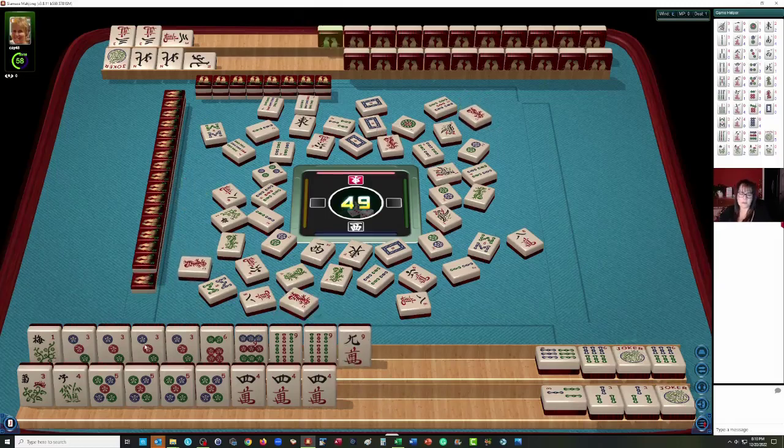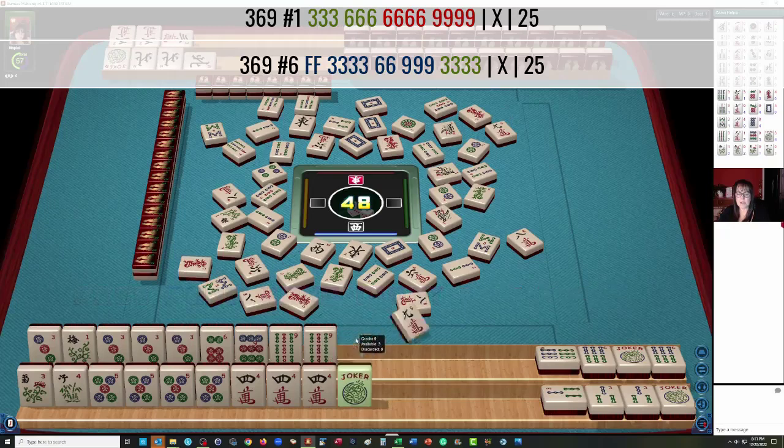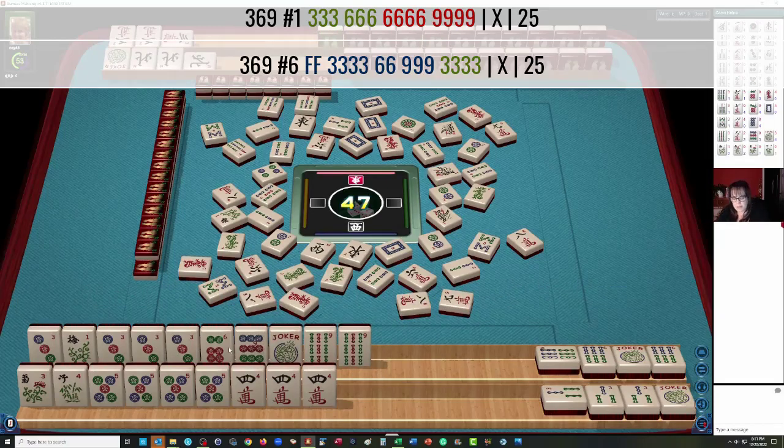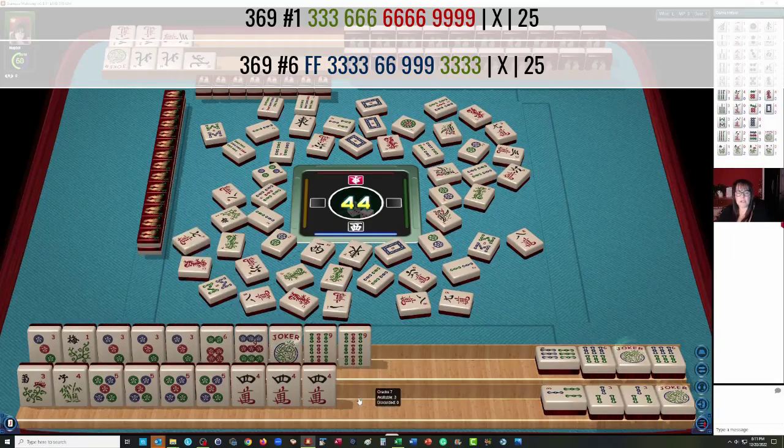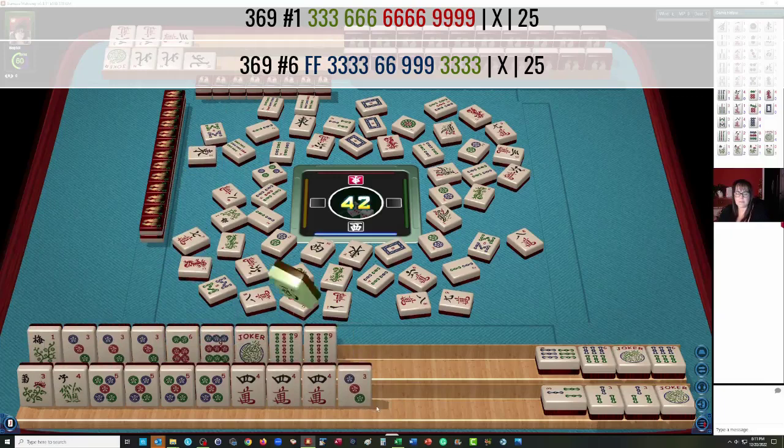Red Dragon. We only need one 3 Dot really if we play 3-6-6-9. 9 Characters — let's let the 9 Crack go. 3-6-9 Flower. If we were to play that second hand from the bottom — 6 Characters, 1 Characters — I'm just trying to think of which one we're closer to. We're really weak with our 6 Dot. 7 Crack can go — 7 Characters. East Wind. West can go — West Wind. 3-6 Pung Pung, Kong 6 Bam, Kong 9 Bam.